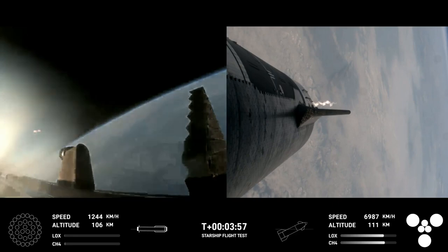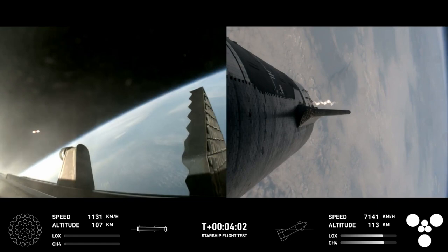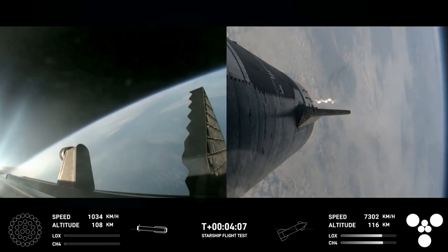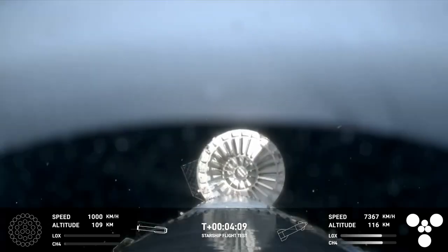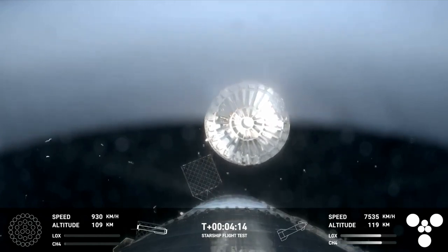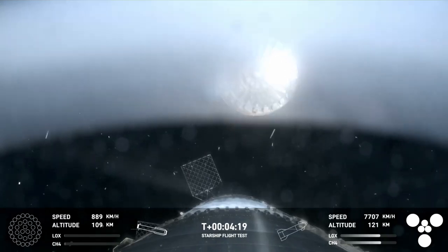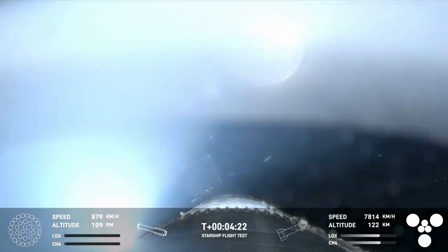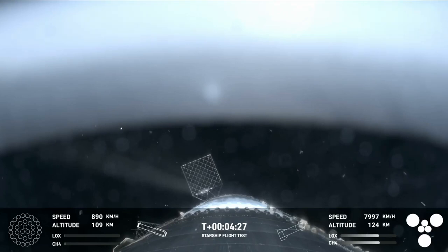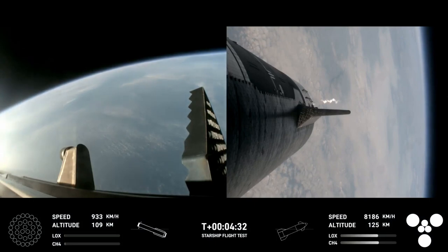Boostback burn shutdown — confirmation there of a good boostback burn shutdown. H2 tank pressures are nominal. This is our view of the jettisoned hot stage. As we mentioned, this is a temporary fix to help reduce the weight of the booster. We have the Super Heavy booster, and future iterations will have a lighter-weight integrated hot stage structure that won't need to be jettisoned.